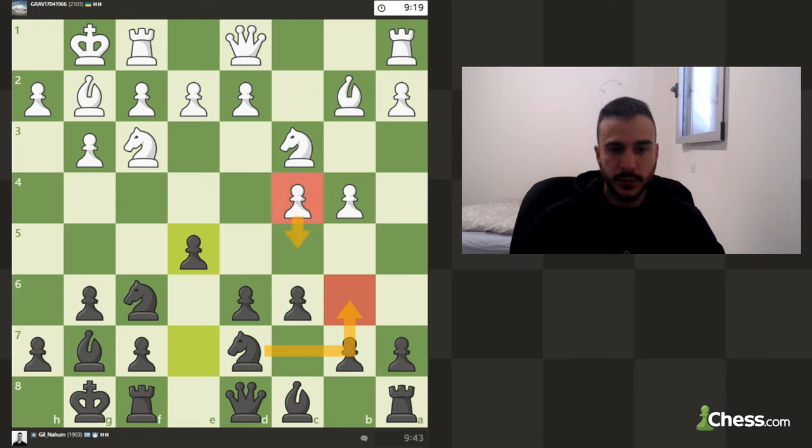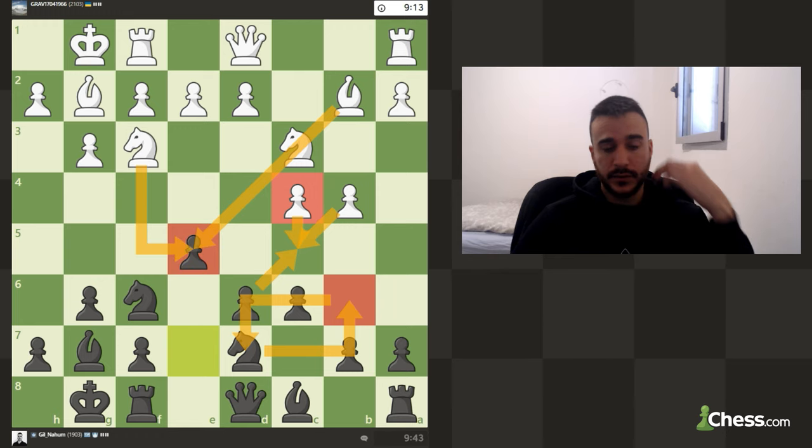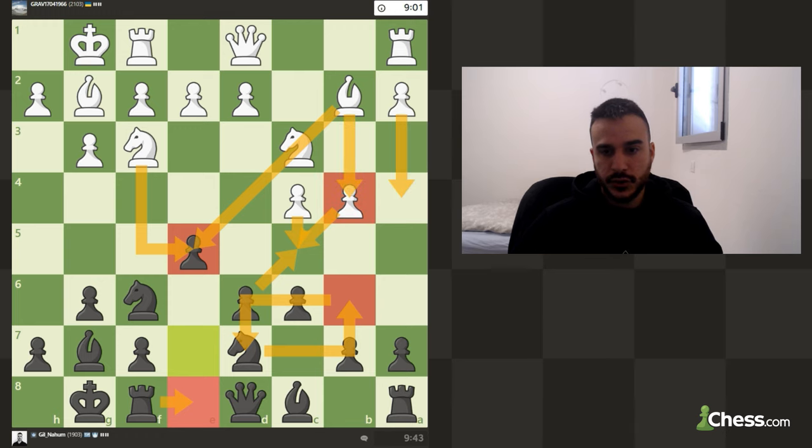In case he pushes, I can take, take, and then move the knight back. We just need to make sure we are not blundering this pawn. First of all, Re8 before committing to this pawn — I think it is more in the spirit of the position. He will probably try to attack on the queenside, so we need to be aware of that.